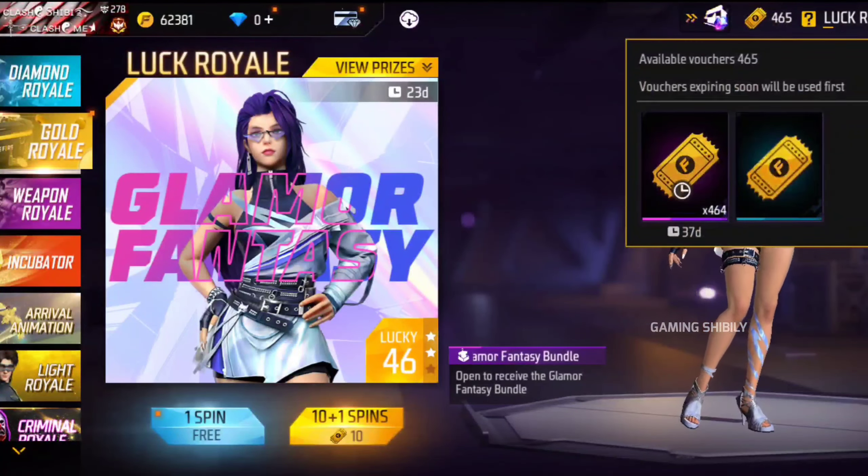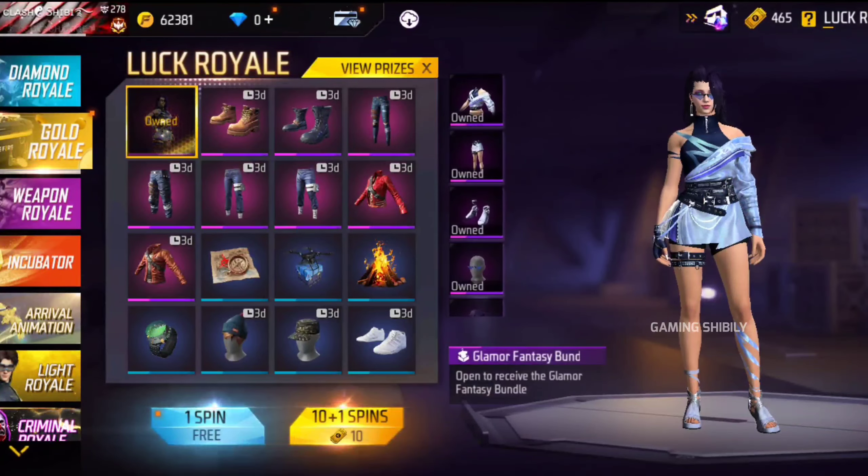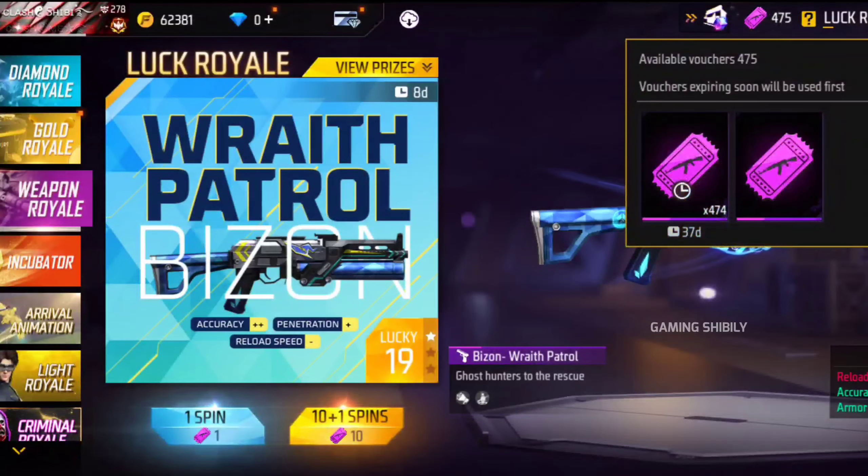So in this case, we will get the vouchers in this diamond roll. For example, gold roll is $525,000 — I will get the vouchers in that case. I will get the vouchers in this weapon roll, but this is not a permanent item.